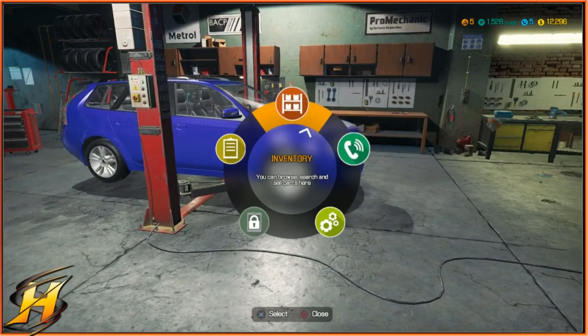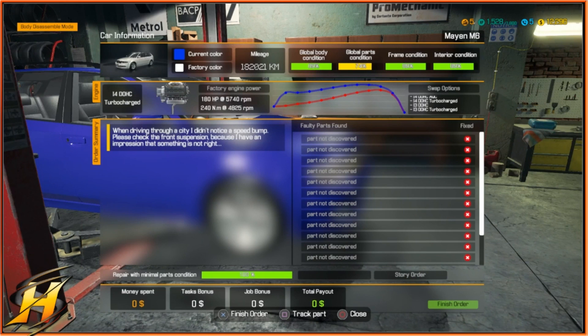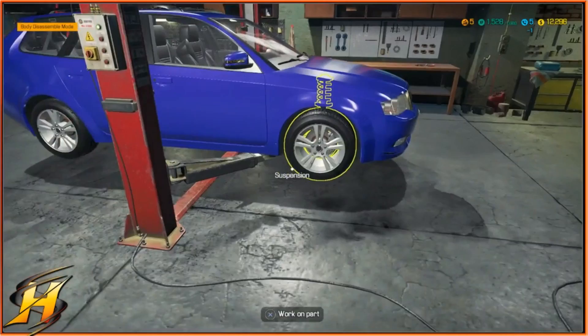So there's the notes - there's nothing in there. The customer says: when driving through a city, I didn't notice a speed bump, please check the front suspension. So basically this person's collided with a speed hump in the middle of a town and we think the front end is basically knackered. When we get into the examination, we're going to see if this makes sense.